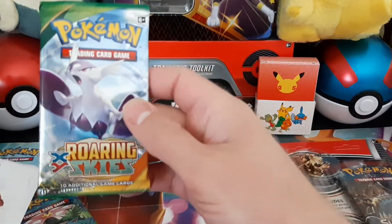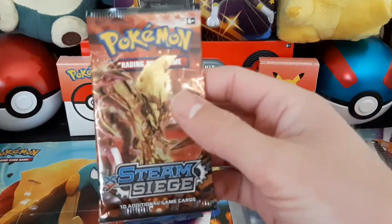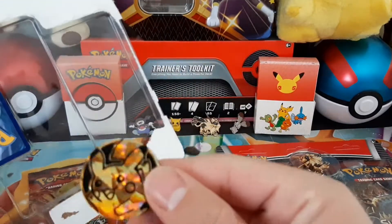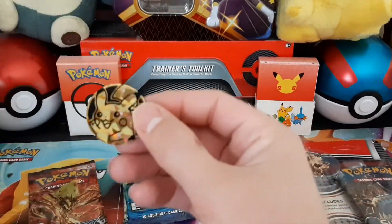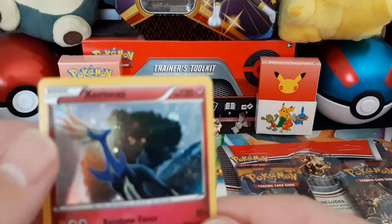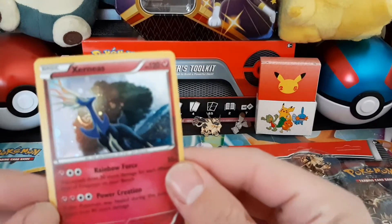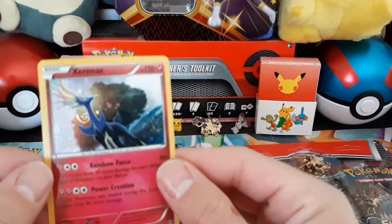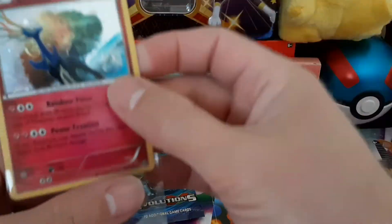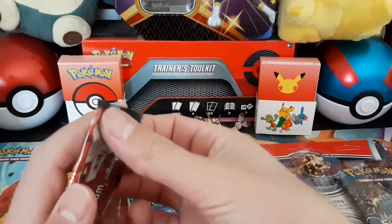This blister has three packs: Roaring Skies, which I haven't opened too many of; Evolutions, which has good cards; and Steam Siege, which is okay. Check out this coin — I'm adding it to my coin collection. It's the cool Pikachu and I'm pretty sure I don't have him yet. Let's check out this holo — it's definitely got the swirl right by his neck. I'm going to try to get this Pokémon in Pokémon Go today because I don't have it yet.